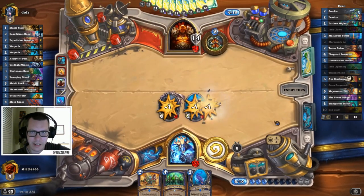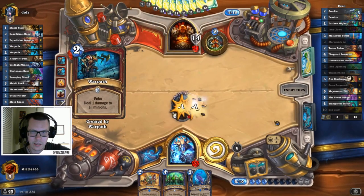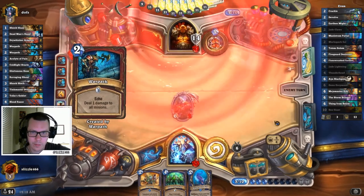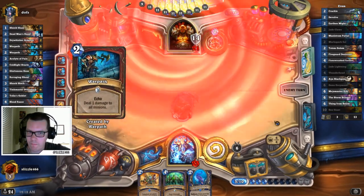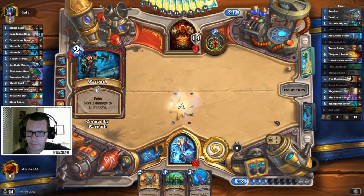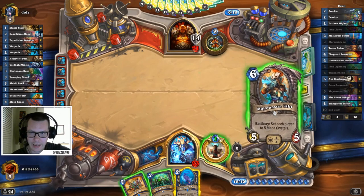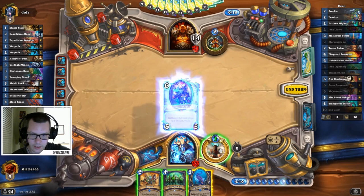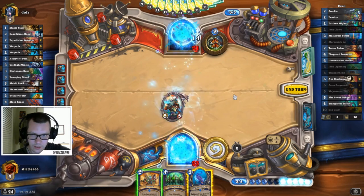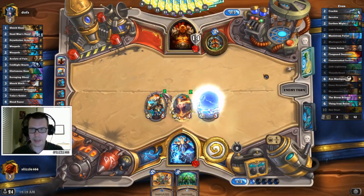We don't know what his treasure card is yet. Hey — there's our friend. I missed you, man. Good to see you here. Now we just need our Stormbringer.